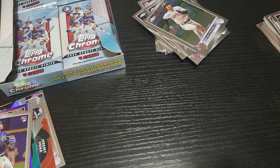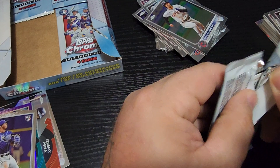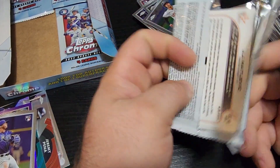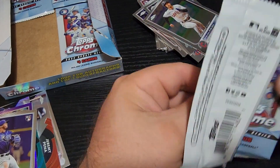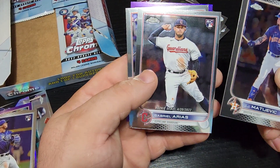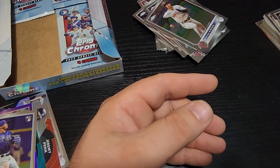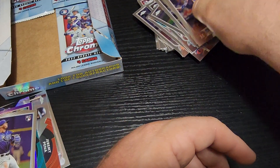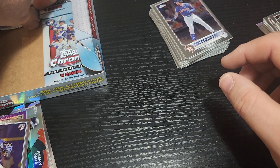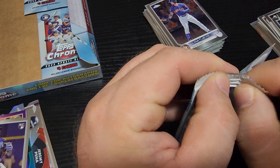I still haven't found just a regular base Julio Rodriguez yet. All right guys, looks like we got four packs left, and I haven't found his base or his purple — the kid's rare to pull for some reason. That Suzuki kid again and JJ again — wow, that makes twice that they've done that. Two packs where they put the first and last card the same.